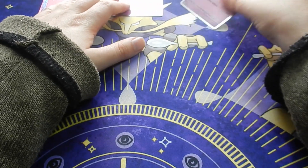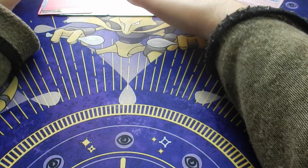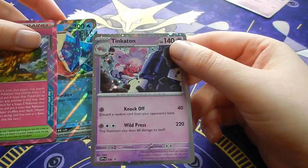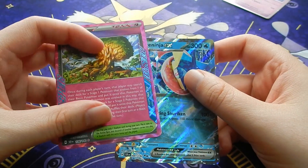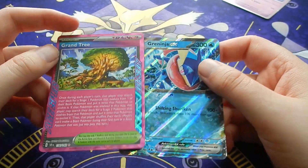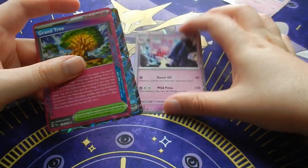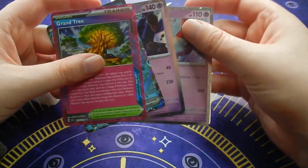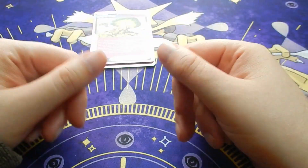So that was the Latias side, and we literally only got a Latias. But on the Tinkerton side, Greninja, Grand Tree - Grand Tree is obviously the better card. But it has triple packs - Stellar Crown, ETBs at some point. Like, subscribe, and all that malarkey.